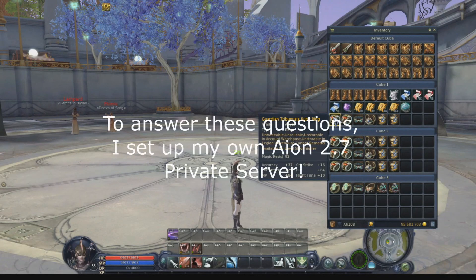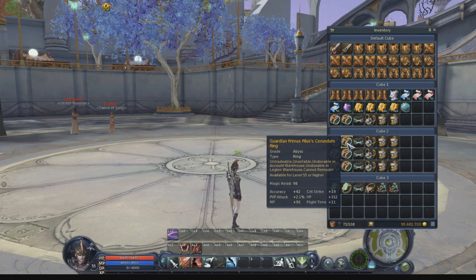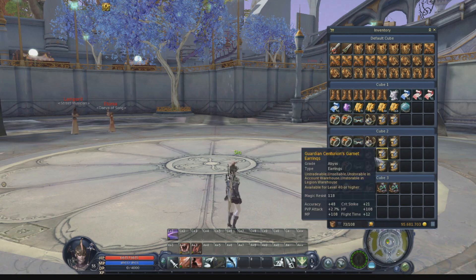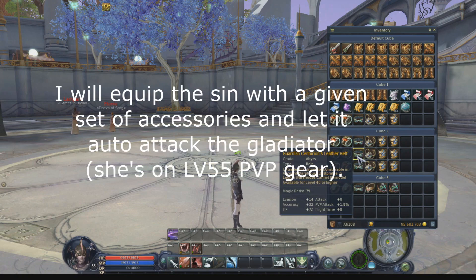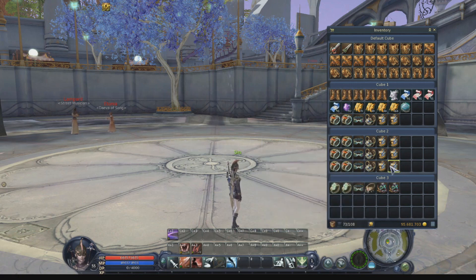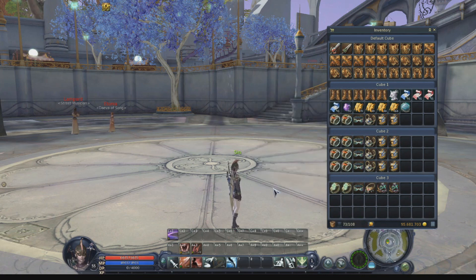I set up here my private Ion 2.7 server and I can play around with it. I have a scene where the goal is to equip the assassin with a given set and let it auto-attack this gladiator for a given amount of time. Then I will calculate the average damage for each one of the sets. I will exclude crit stacks, evasions, and all these things.